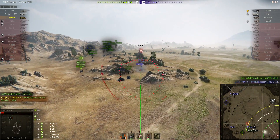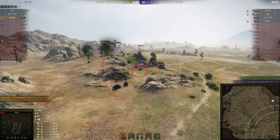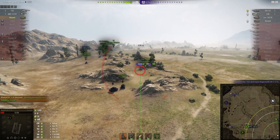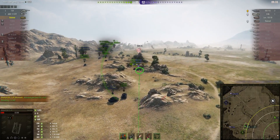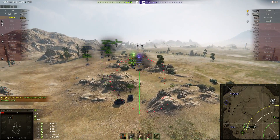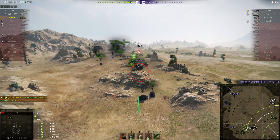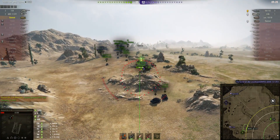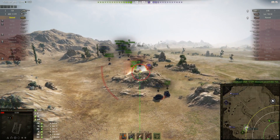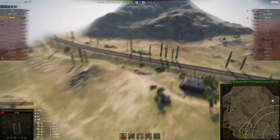There's an ISU-152 off to the west. Fortunately the ISU just took out the Batch 12T. Ratty is dialling in on the 152 and indicating his target, hoping the 1357 will get the message and back off. The 1357 backs off but then moves forward again, and Ratty's round stuns it. Hopefully it didn't do any damage, otherwise Ratty might get fined. The 1357 finally did manage to get the kill on the ISU.